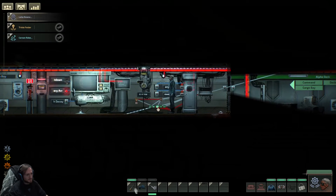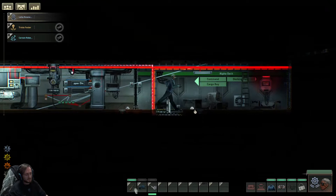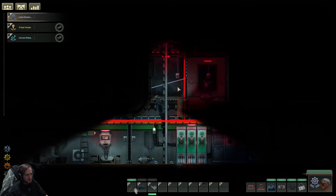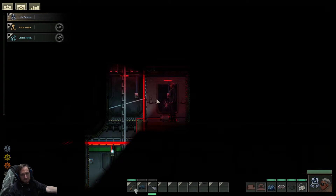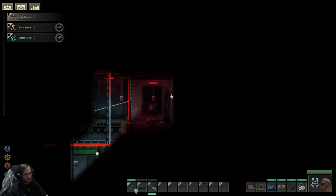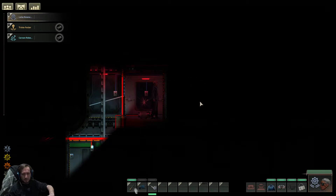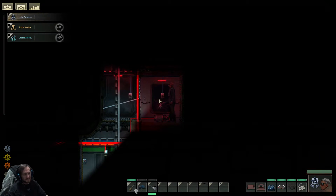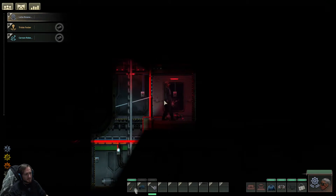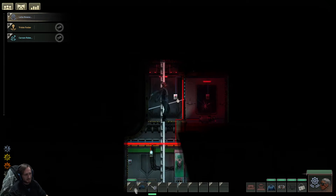I have 'close top airlock' with an output of 'top airlock closed'. On ships like this, if somebody leaves through the airlock, it will remain open. On some ships, people don't come back in the same place they left, so this one will always remain open and water will fill the room. It's not a huge issue, so maybe it's not worth it, but I wanted to test it out. Even if they come back in, this will get closed.